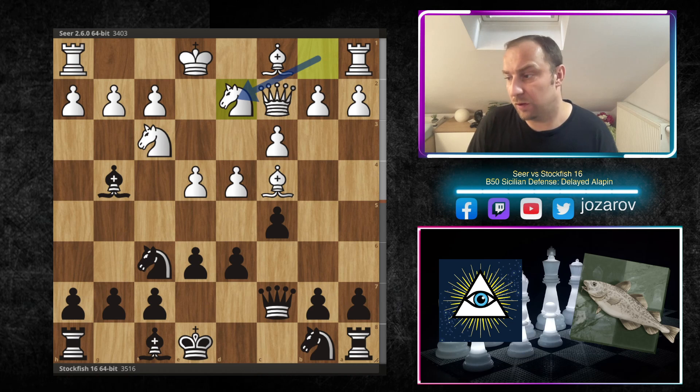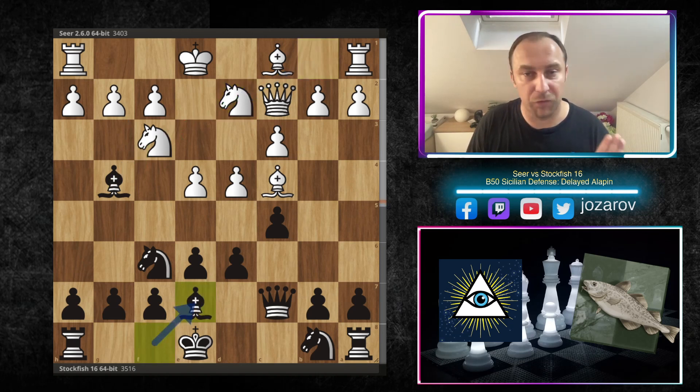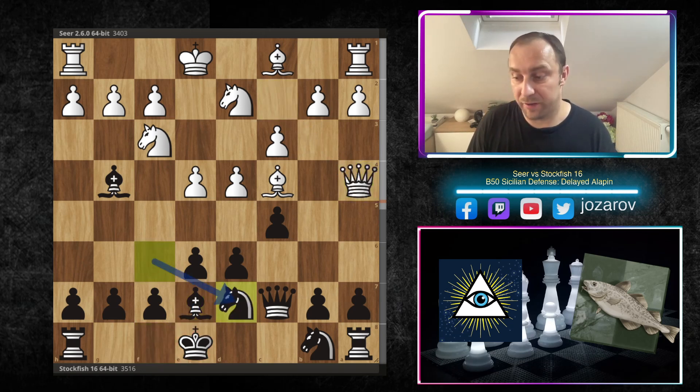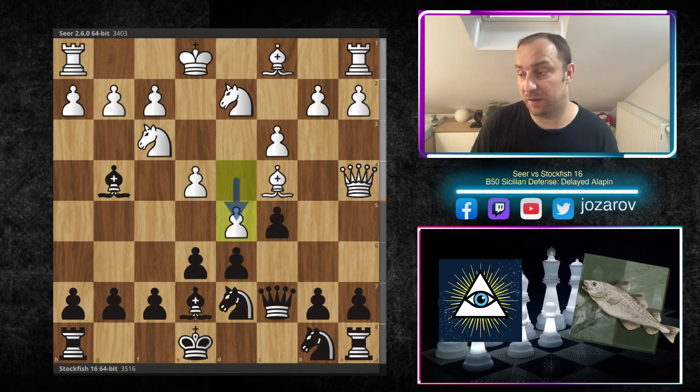Now d4 is again a possibility. We have bishop to g4, attacking the knight and hoping to get a messed-up pawn structure. We have d4, e6, and now knight from b to d2 — the Seer engine simply protects the knight. If you play bishop to f3 now, the other knight will take the bishop on f3, so Stockfish first develops. We have queen to a4 hitting the king, you have to cover with knight from f to d7, and now d5 is played by the Seer engine, breaking immediately into the center.